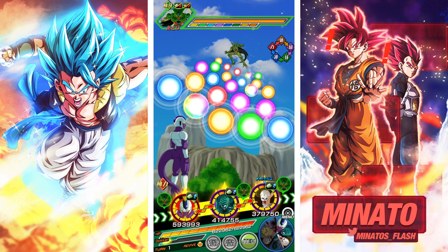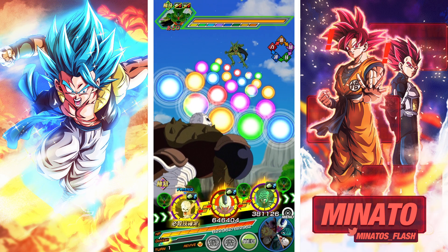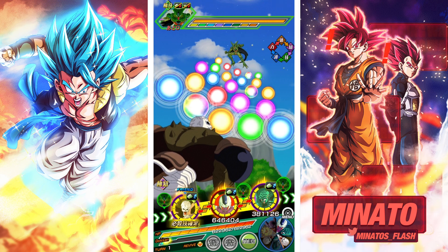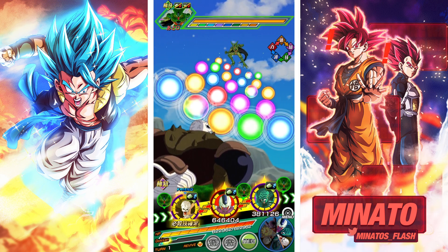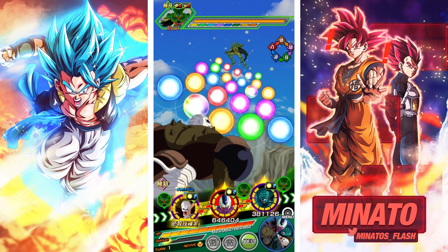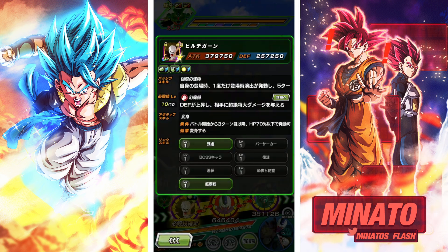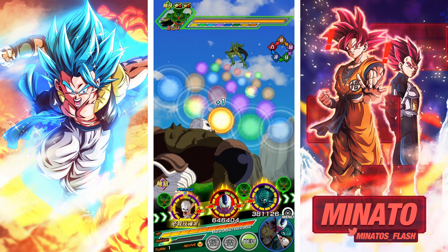We've got a pretty decent starting rotation. This guy has a 70% chance to dodge, and we want him to evade an attack within the same turn — when he does, he performs an additional attack that has a great chance to become a super. He also stacks defense permanently, so we really want to build up a lot of those stacks. I might keep STR Cooler with him for stacking purposes.